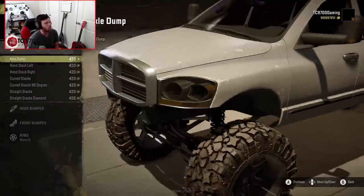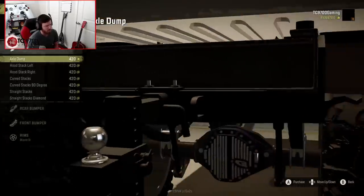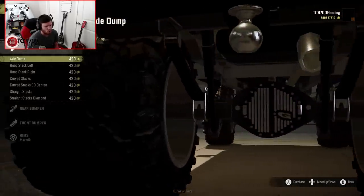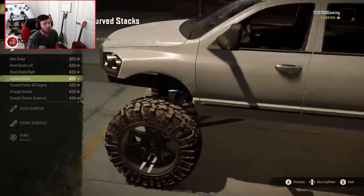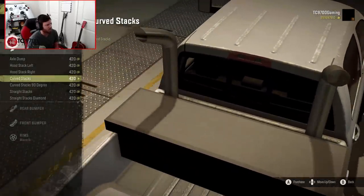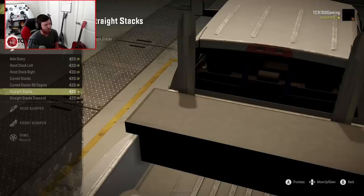From here we've got our exhaust options. There's an axle dump option which is kind of tricky to see from inside the garage - it goes literally right into the shock. You also have left and right hood stacks, curved stacks, 90-degree curved stacks which look a little weird, straight stacks, and straight diamond stacks. We're going to do the standard straight stacks.